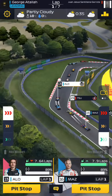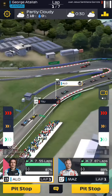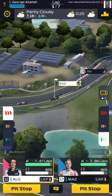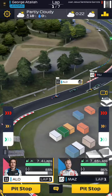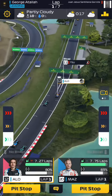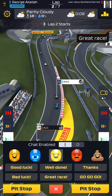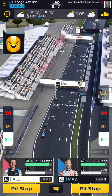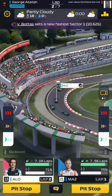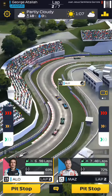Over here on Suzuka, I'm gonna be using the 4-3 strategy, which means the first three laps of the race we're gonna conserve on hards. We're gonna be able to boost the fourth lap fully with Alonso and about half a lap with Mazepin. Then after pitting on a new set of hard tires, you will be able to boost full three laps till the end of the race. So basically, this is the typical strategy for Suzuka in Series 2.